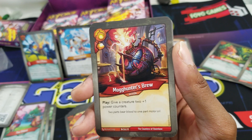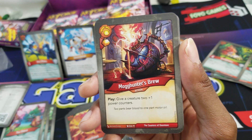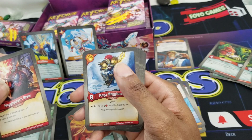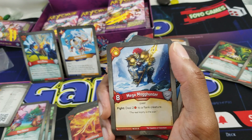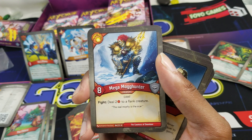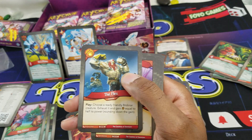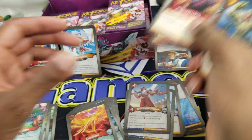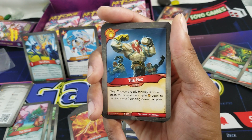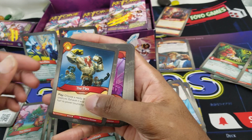This one's got the pip on it — Mog Hogger. Mog Hunter's Brew: action, give a creature two plus-one counters, one pip. Another legacy card — Mega Mog Hunter: eight-drop, eight power, fight — deal two damage to a flank creature. The Flex: play, choose a ready friendly Brobnar creature, exhaust it and gain amber equal to half its power, rounding down.